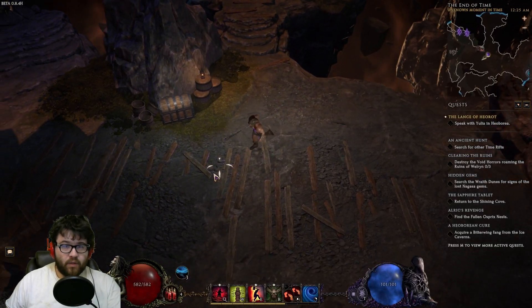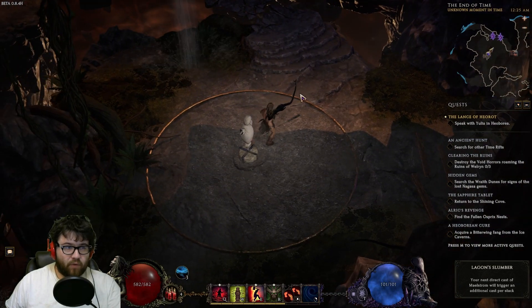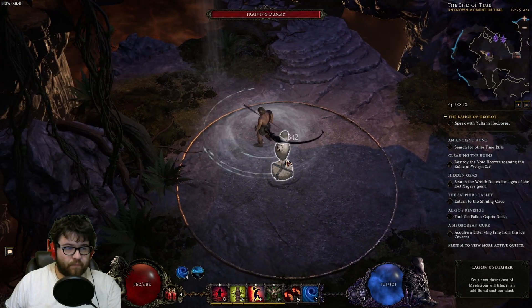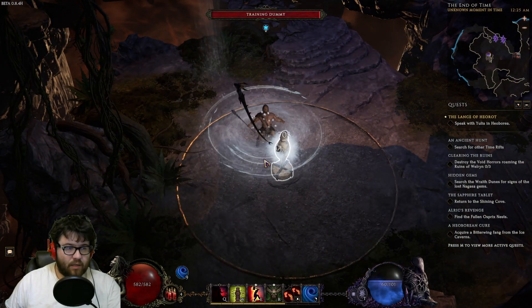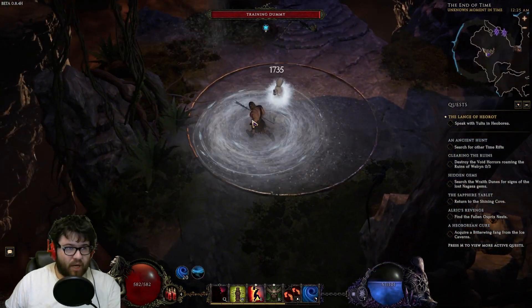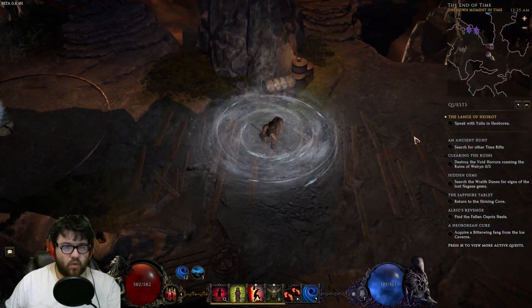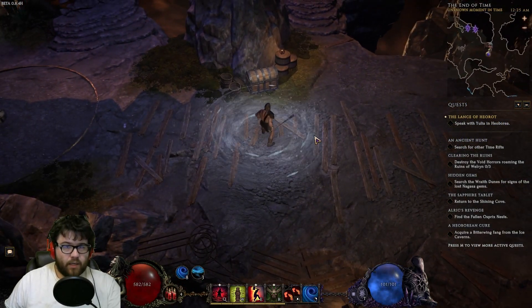For the general play rotation, we're going to wait for Lagon's Slumber to come up, use War Cry, Lagon's Slumber, War Cry — and that's pretty much how we do normal gameplay all the way up through monoliths.